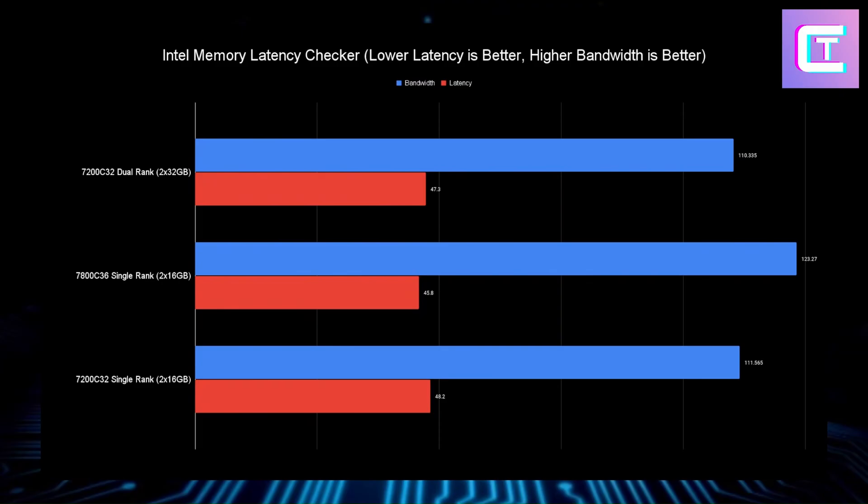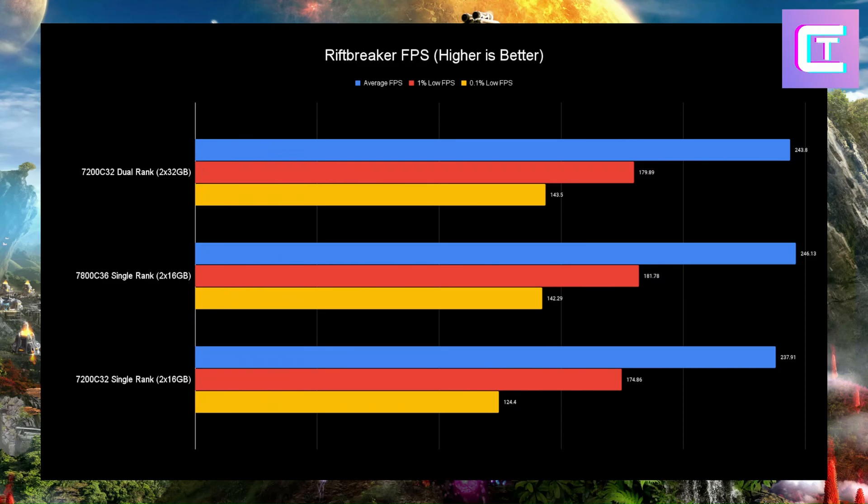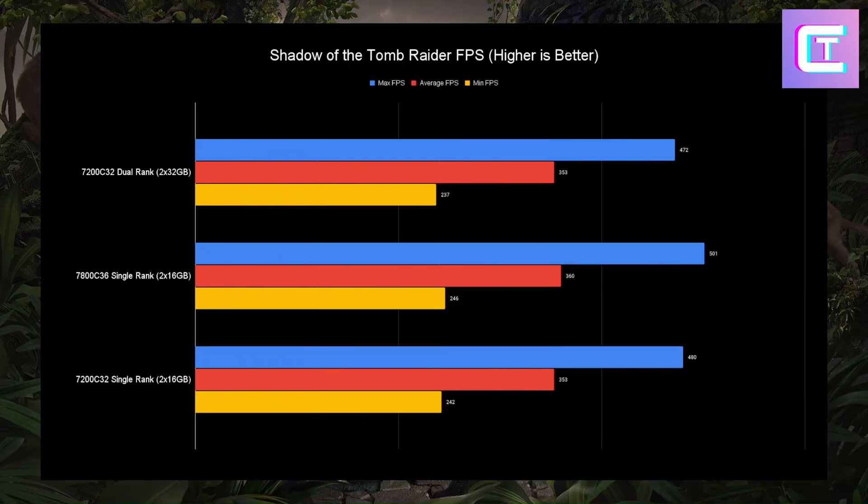In Rift Breaker, the highest frequency — single rank 7800 — is winning in average FPS. However, the single rank 7200 config does have some problems in the lows, losing by about 4 to 6 FPS in the 0.1% lows. Single rank and dual rank at matched frequencies are basically neck and neck, within run-to-run variance. In Shadow of the Tomb Raider, single rank 7800 wins again with around 500 FPS, getting a 20 FPS win in max FPS, which is honestly insane.